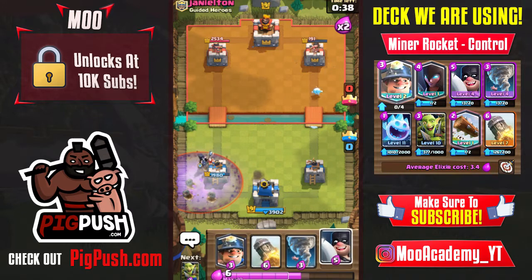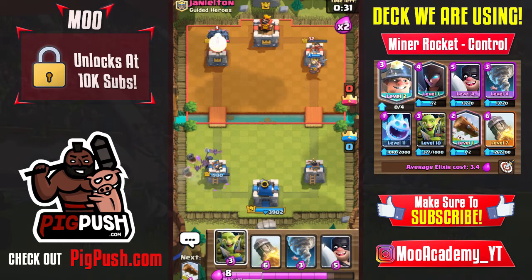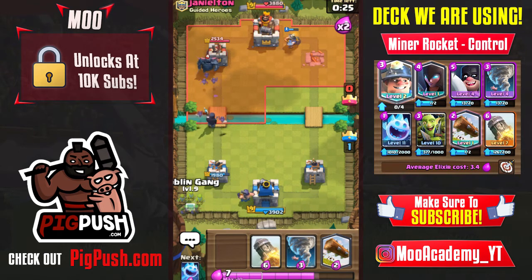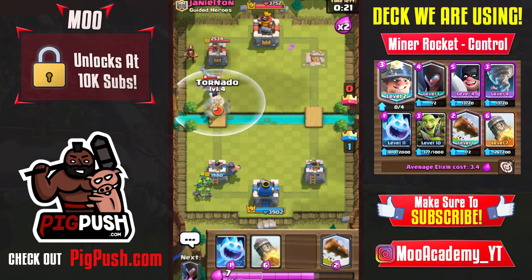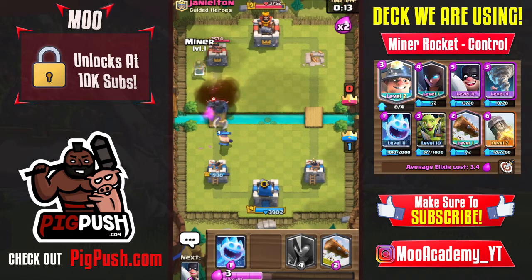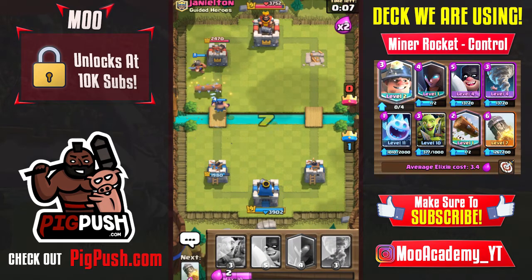I logged that because I already had the king's tower activated, so a goblin barrel wouldn't do much damage. His graveyard got zero shots because I had night witch, king's tower activated, and the normal tower activated — that completely wrecked it. From here I'll just defend. I might tornado and rocket this — see how much damage that does.